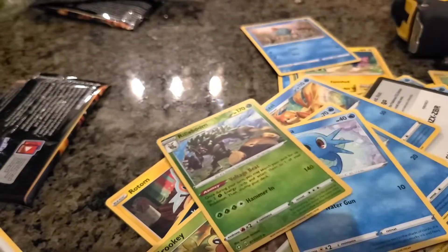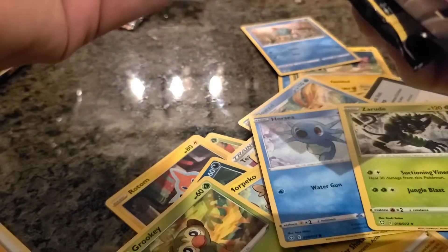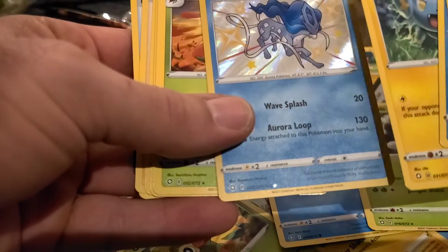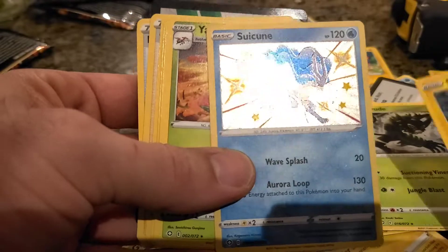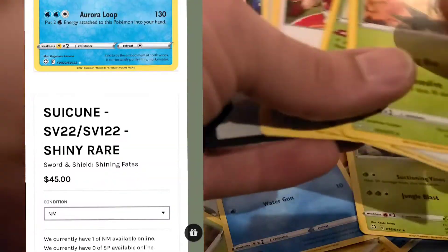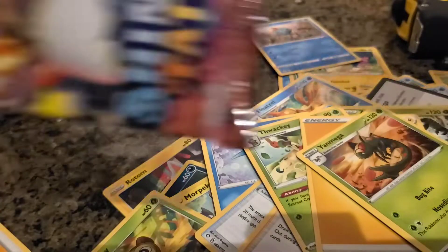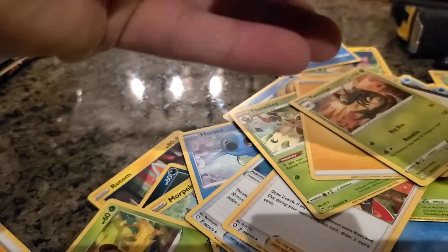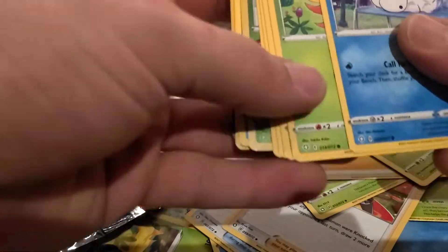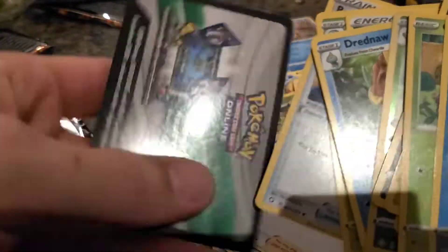Got a Spinarak, Morpeko again — lots of Morpecos in this set. Zarude, non-holo. Maybe the heat is dying down — we got all the hot cards at the first. But we got a Shiny Snorlax from the Shining Vault! Believe it or not, that's probably the second or third most valuable card in this Shining Fates set. So even though it's not a VMAX or one of the full art cards, that is one of the more valuable cards. Not bad!